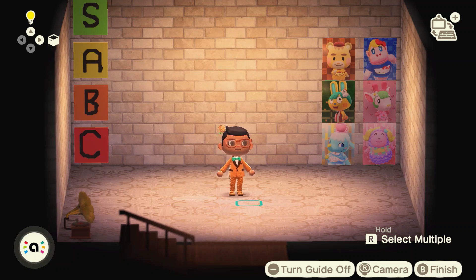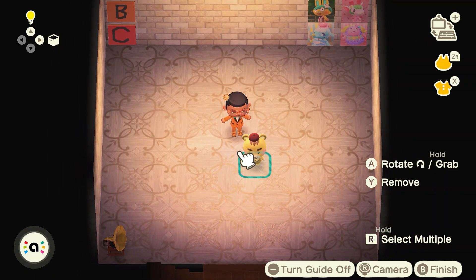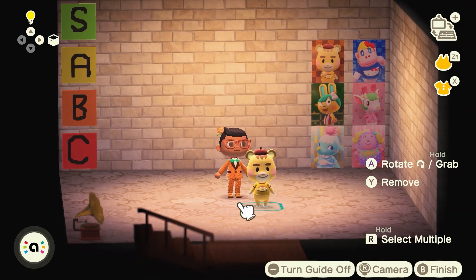We have four tiers today. S is we love them and we're inviting them to the island straight away. A is they're cute and there might be a time we need them. B is they're okay but we don't think we're really going to invite them. And C is it wouldn't impact us if they were never added to the game. We are going to invite these amiibos to the island so you can take a closer look at them.